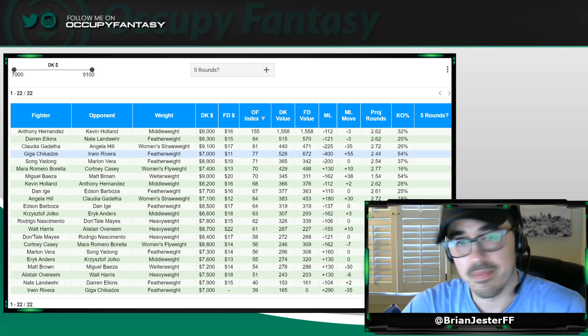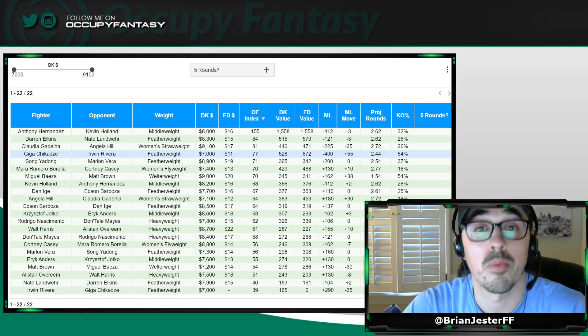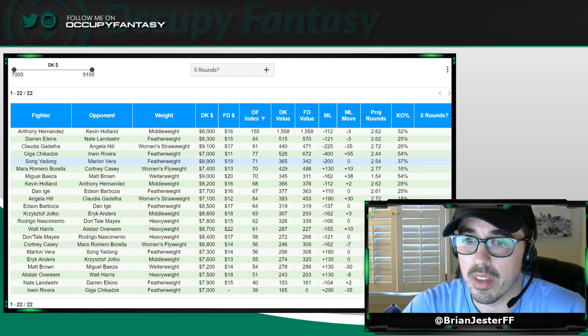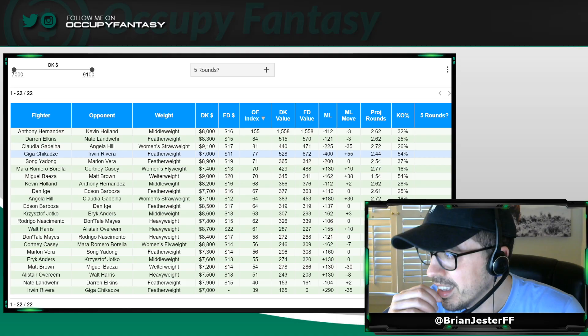That's Giga Chikadze. He's minimum price, basically — 7K on DraftKings, $11 on FanDuel — and now he's a minus 400 favorite against a replacement fighter. Pretty incredible when you think about it.